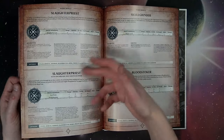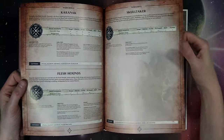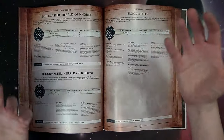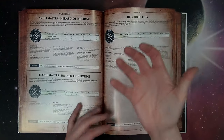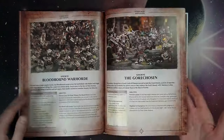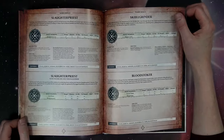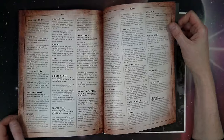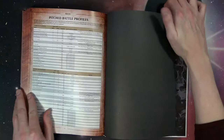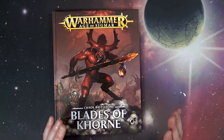Personally, I don't love how they cram the war scrolls in here with no pictures of the actual units. Not a lot of people are going to know what a Skullgrinder or Skulltaker looks like — what model is this? I guess if you look it up on the GW site it's fine, but if you have the model in your hand and you're looking at the book that might be a little hard. That's the only real criticism I had for the new war scroll layout.